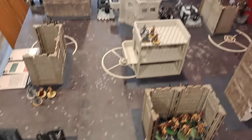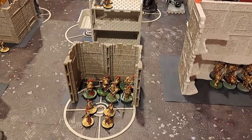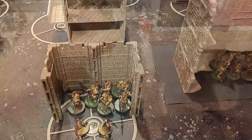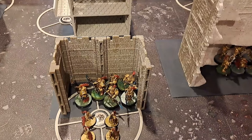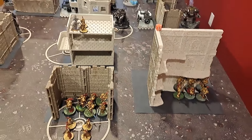In the Command Phase I go up to two CP and Cody is up to three. I'm going to spend one CP — bringing me down to one — to resurrect one of those Wardens. On to Custodes Turn 1 Movement.